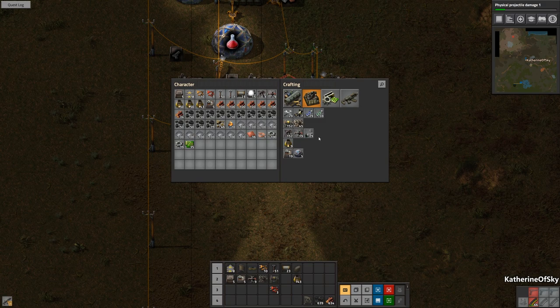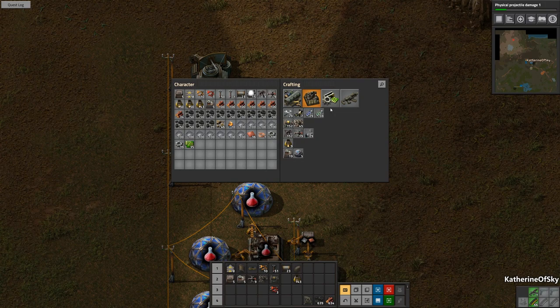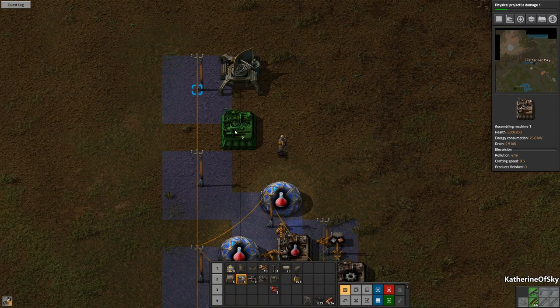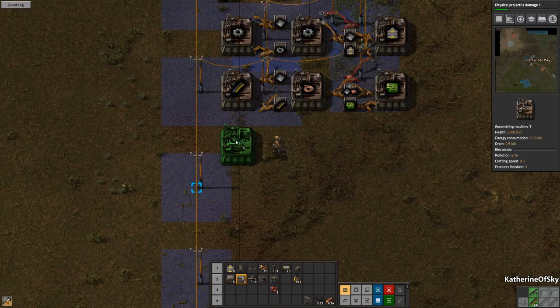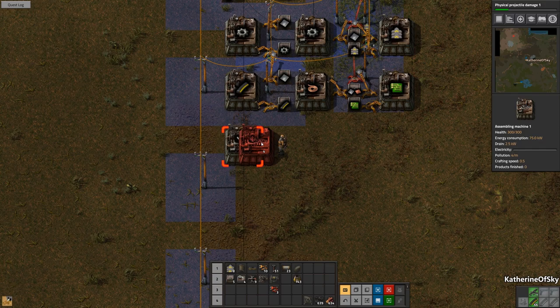So here we have kind of a basic production setup of the things we need. I would like to set up nanobots, because that's going to save me a lot of clicks and clicks are not good for RSI — which someone asked in the comments — it is repetitive stress injury, basically too much using of computers. I don't wish it on anyone because it hurts. So for nanobots, we're going to need at least three assembly machines to get those going. Let's start off with iron sticks here — they need iron plates.